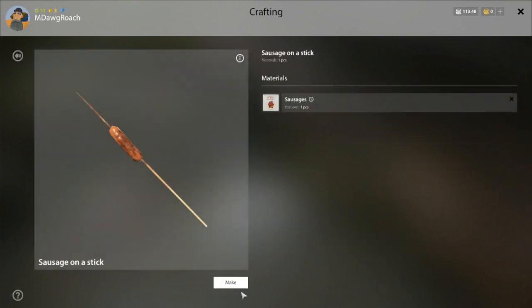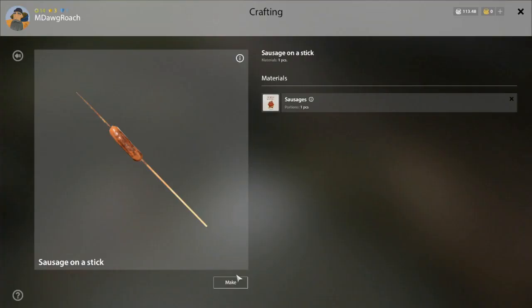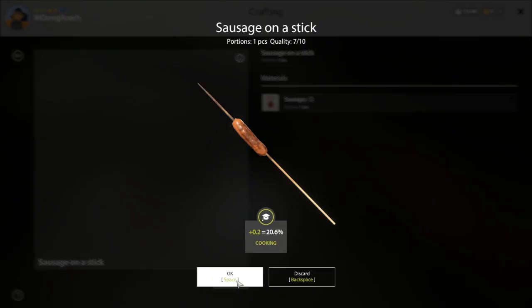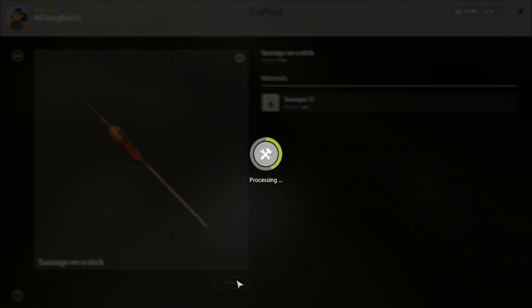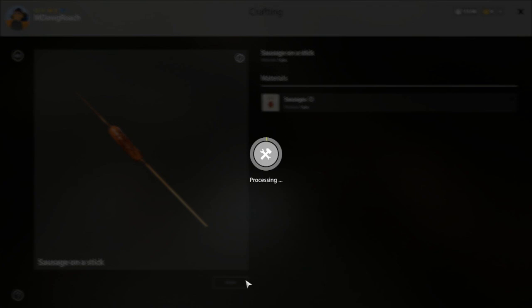What else can we cook? More sausage. These sausages just don't fill you up — they're cheap, it's a good way to level up your cooking. But if you're doing a lot of digging, it's really hard to keep up with your hunger using sausages; you burn through them so quick.